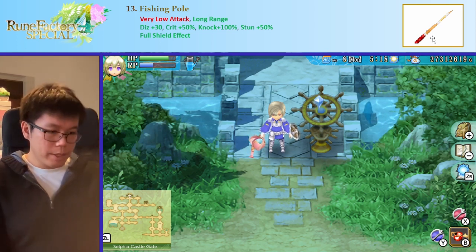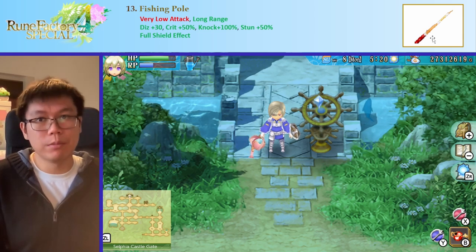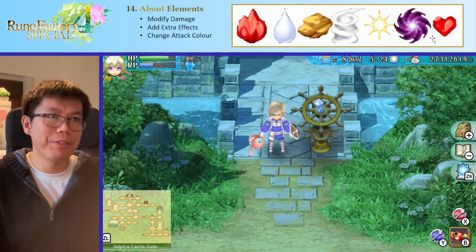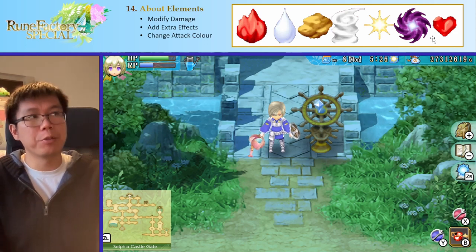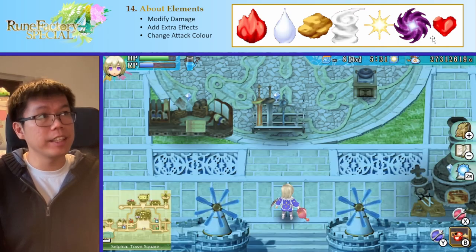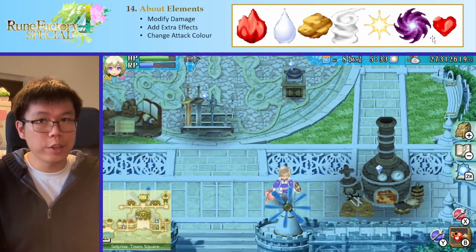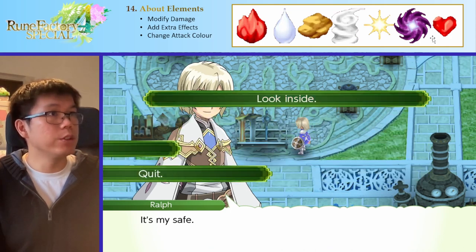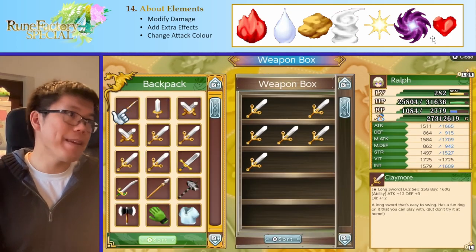So the last topic I want to talk about in this video moves away from weapons mainly and into elements. I think elements are relatively underappreciated in this game, as they are in many games actually. They're very, very interesting because not only do enemies have weaknesses, they also have some really cool extra effects and they make your attacks colorful.